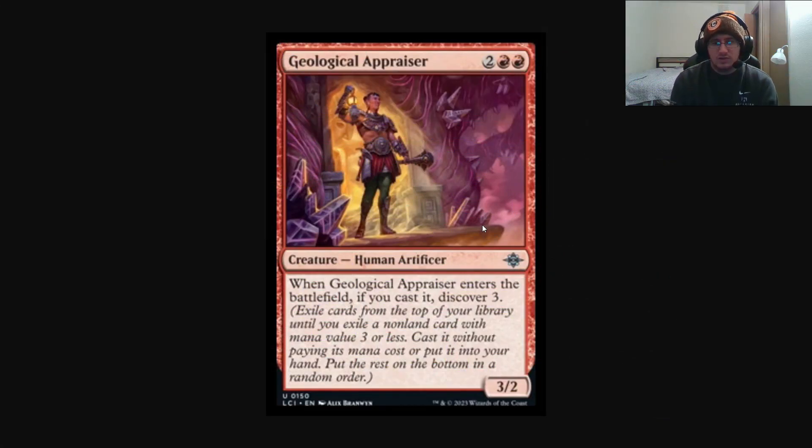Without further ado, the moment you've all been waiting for — let's go ahead and take a look at some new cards from the Lost Caverns of Ixalan. We're going to start off with the first new mechanic, and probably already going to be one of the most controversial ones due to the comparisons it's going to draw once we get to play with these cards. Geological Appraiser is a 4-mana 3/2; when it enters the battlefield, if you cast it, Discover 3.